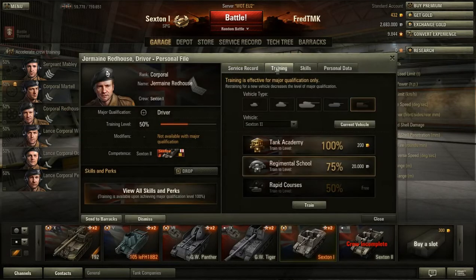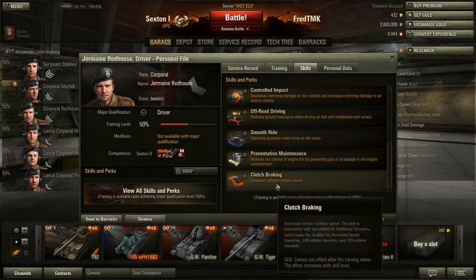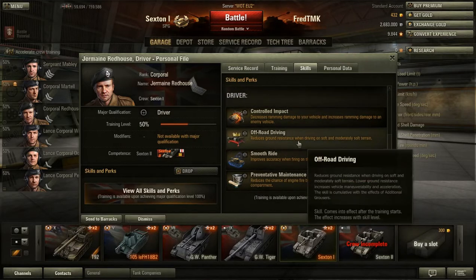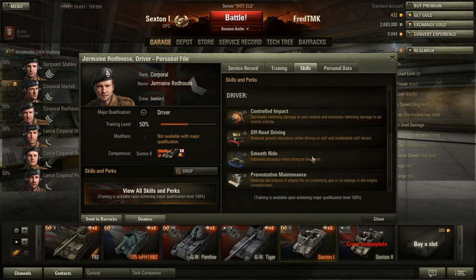For the driver: camouflage, clutch braking maybe — but it does have a pretty good firing arc, so you don't really need it. Off-road driving — you are standing still most of the time so it doesn't really matter. Ramming speed? So camouflage, maybe Brothers in Arms.